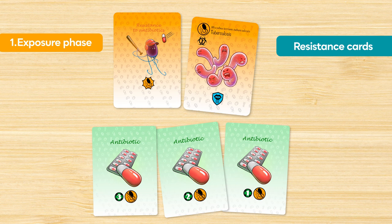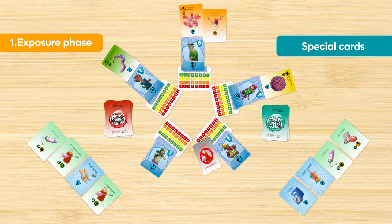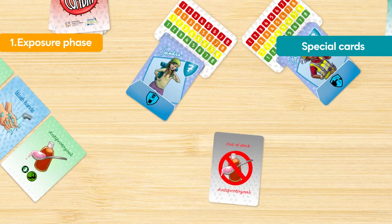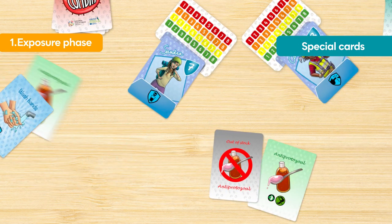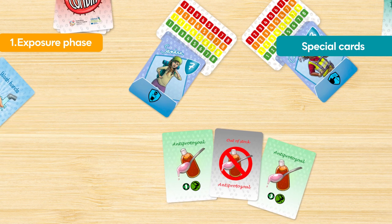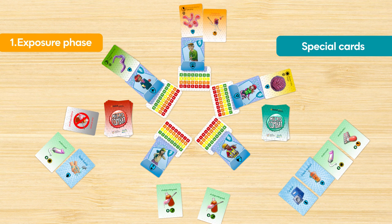Resistance to antibiotics means that bacterial infections cannot be treated with these medications. You assign this card to the bacteria causing tuberculosis, which now becomes a super pathogen. Special cards may also appear, and these indicate that the stocks of a medication or vaccine have run out. So you have to discard all the cards of this type that you have in your hand. The anti-protozole stock has run out, so you discard them from your hand.